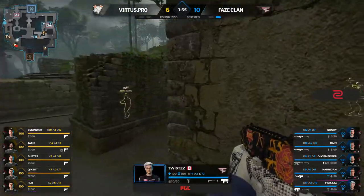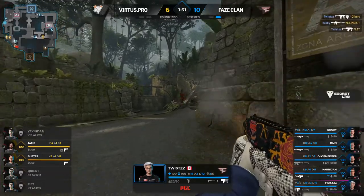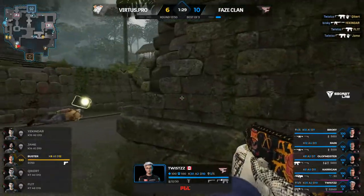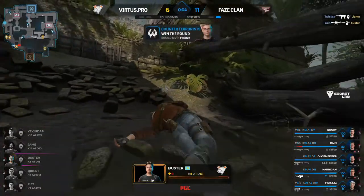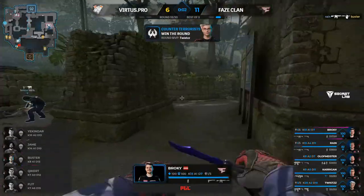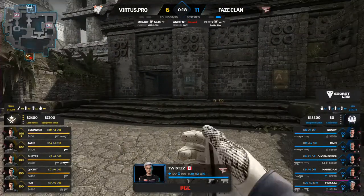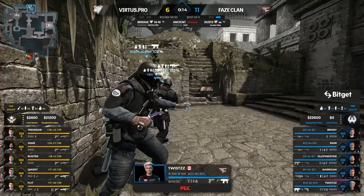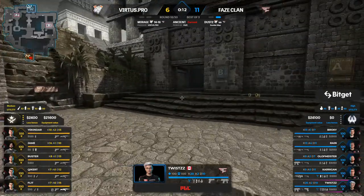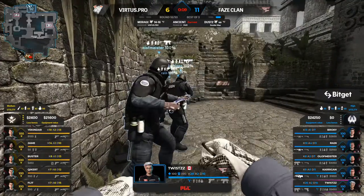Flit finds a dirty angle — here he comes! There's one, there's two, and another one to be had. The jumping, the surfing — are we going to see a 30-bomb? He's just made it to 20. He is trying to frag everybody — great to see!